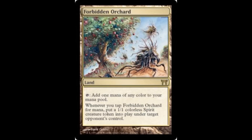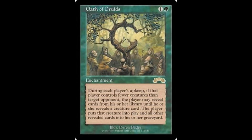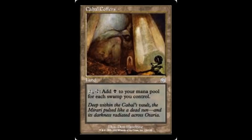Forbidden Orchard is an interesting card. You can tap it for one mana of any color, but your opponent gets a creature token. People started using those creatures as a way to punish opponents, whereas it was originally supposed to be a punishment for you. Next is Urborg, Tomb of Yawgmoth — another really cool card that makes all lands swamps in addition to their other types. You can do a lot with it: get some swampwalk creatures, or get out your Cabal Coffers. There's a lot of ways you can go with it.